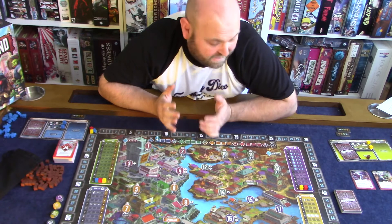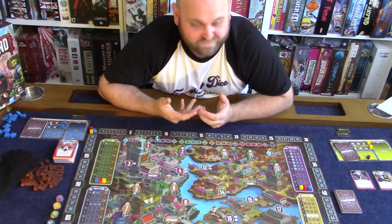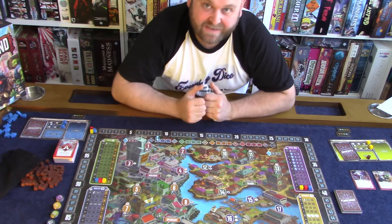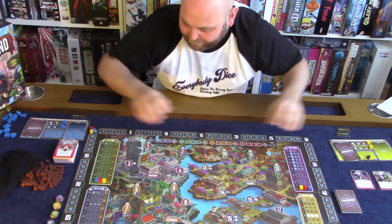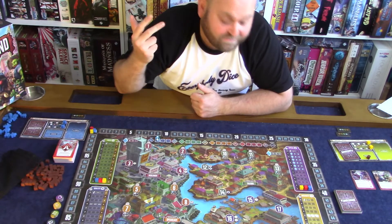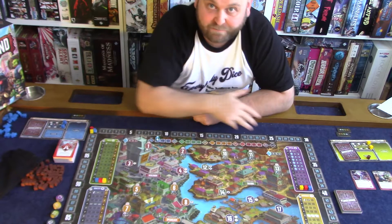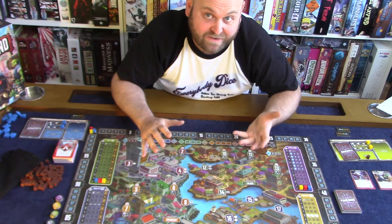At its heart, Plunderbund is a light deck building meets area control game. Players keep an eye on four tracks — price, appeal, quality, and ingenuity — using cards to move up these tracks whilst also getting pieces onto the board in the form of agents and racketeers, who also have special abilities.